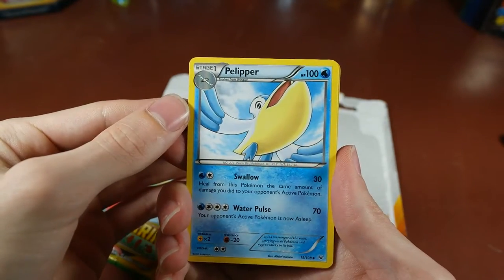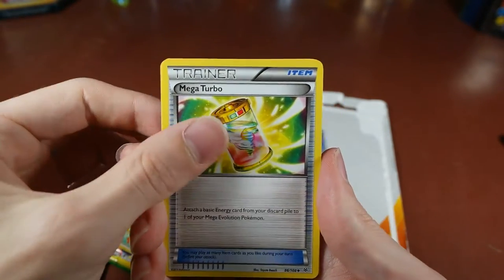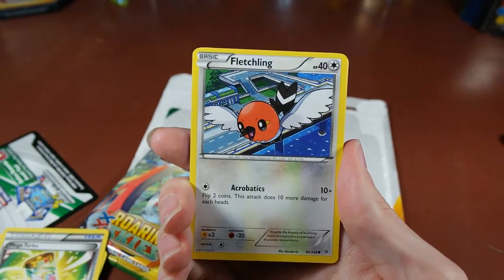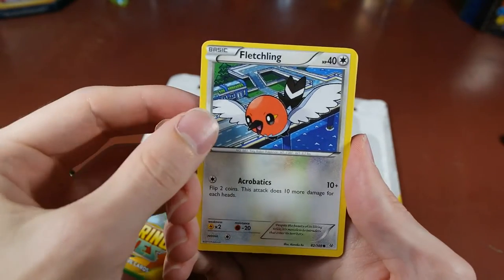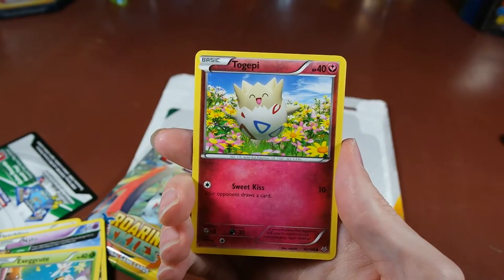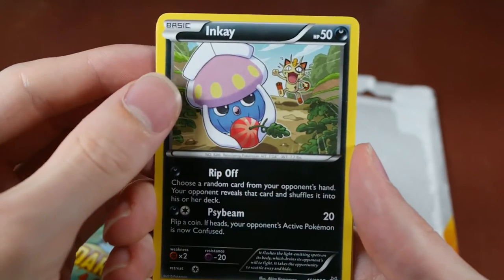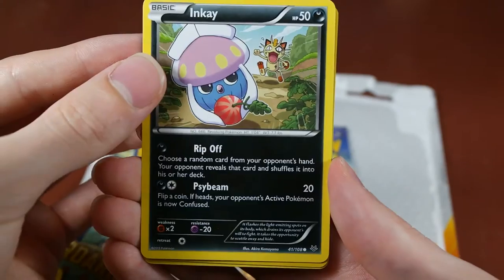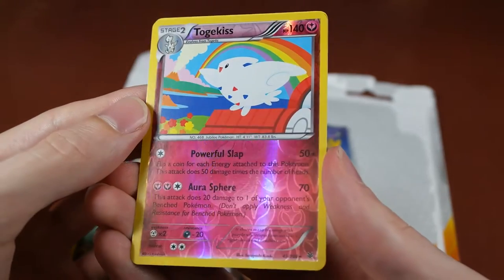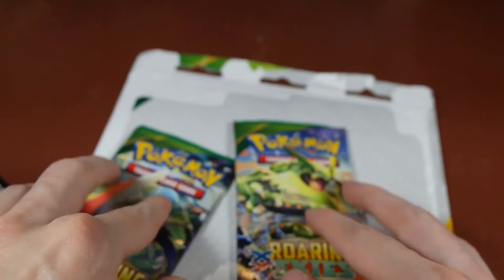Okay, we have a Pelipper, a Fero, a Mega Turbo — let me check the focus on this. Natu, Exeggcute, Togepi, and an Inkay that stole Meowth's fruit. Our reverse is a Togekiss, which is a rare. And our rare is a Clefki — regular rare. Nothing too good from that one.